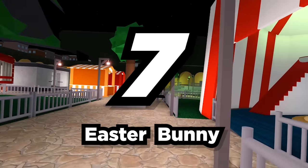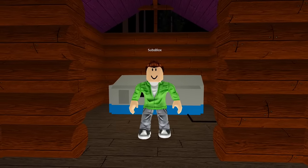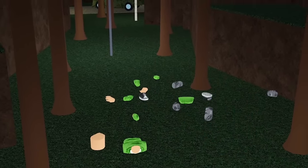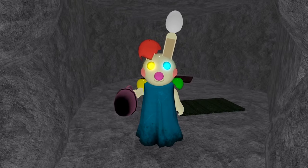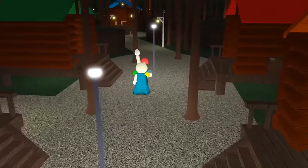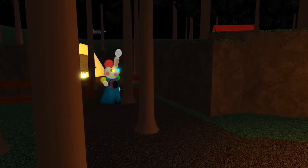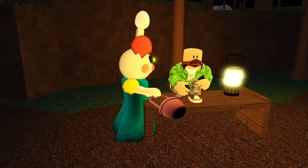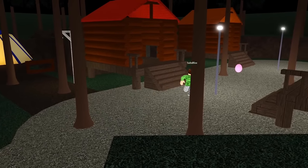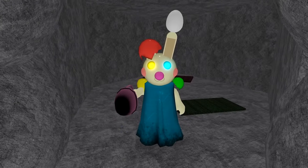Number 7: Easter Bunny. Happy Easter! With the bunny character already having been introduced to us in the Piggy story, it only makes sense to have a playable Easter variant of her. The Easter Bunny will wander the map holding a basket — but don't let her trick you. She won't be collecting Easter eggs; she uses it as a weapon to kill innocent Piggy players. The character could even be used in a special event with a game mode only playable around Easter, where players collect Easter eggs and can unlock the Easter Bunny character without spending Piggy points.